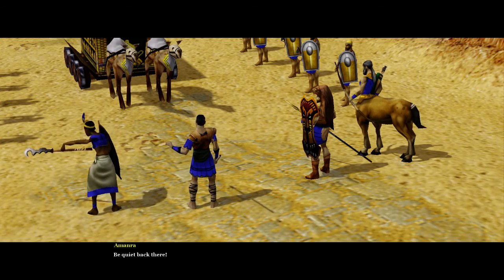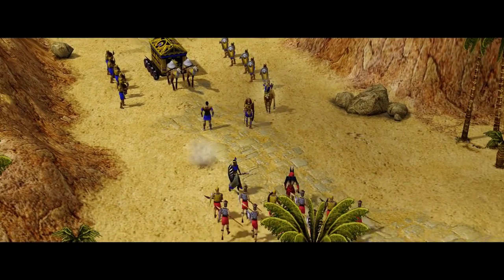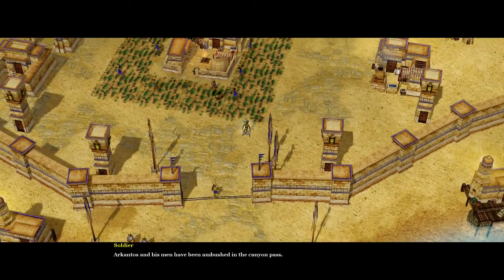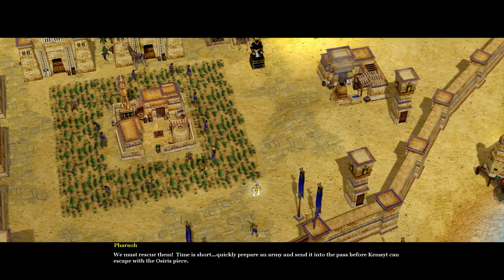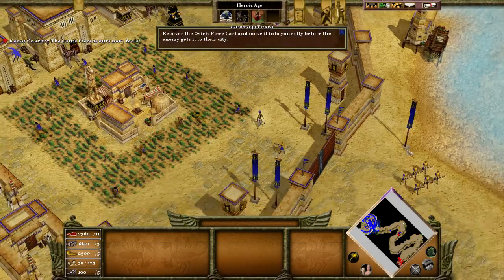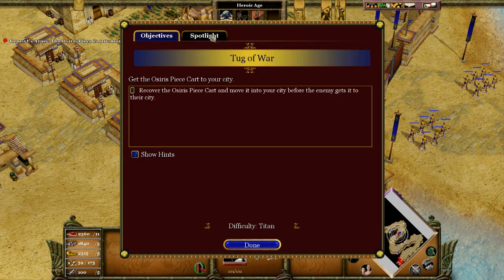Be quiet back there. We have walked into an ambush. Get the Osiris piece to the city. Those shields — must be a pre-Elb formation or something. We call it the Osiris piece. Can't move it into a city before the enemy. Get to the city.